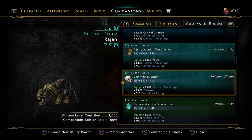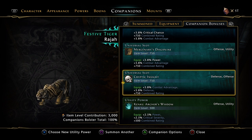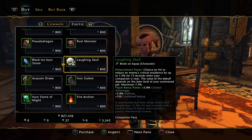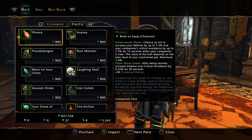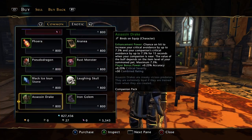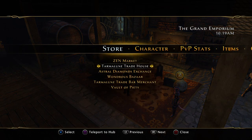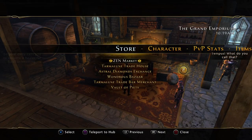I usually have a Neverwinter Knight or Bitiri here, which are in the universals but that's endgame. For alternatives, Cryptic Insight — which is the Laughing Skull — is a good option. You can find it in the Exotic tab. The Assassin Drake and Phase Spider are also in there. They're all 800 trade bars each — just make sure you're opening the right lockbox. On the Wondrous Bazaar, pick the Lockbox of Omens as it has a chance of giving you those trade bars.